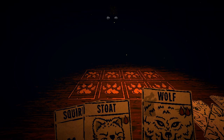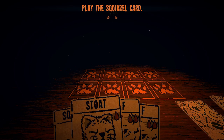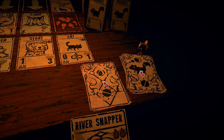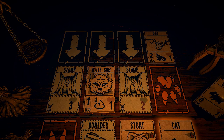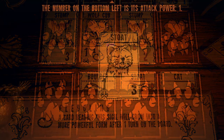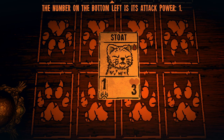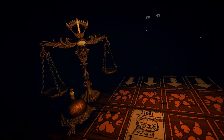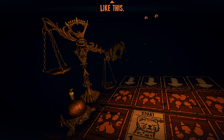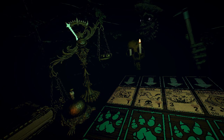Basically every card has attack and HP values, and also a cost, which mostly has to be paid by sacrificing other creatures. You play these cards as minions on the board against an AI opponent who does the same thing. It's kind of asymmetrical though, as your opponent isn't constrained by paying any costs but plays in a mostly scripted fashion. Minions on the board will automatically deal damage to opposing ones at the end of turn, and if left unopposed they will attack the opposing player instead, putting that many damage counters in a tipping scale which tracks the score. Strangely enough, these damage counters are actually human teeth.